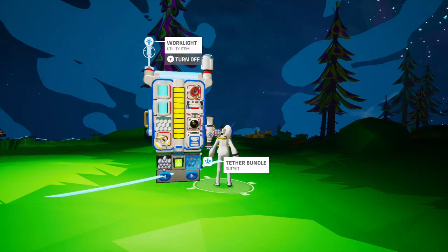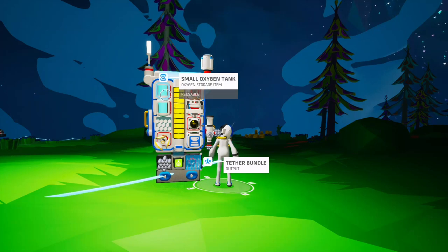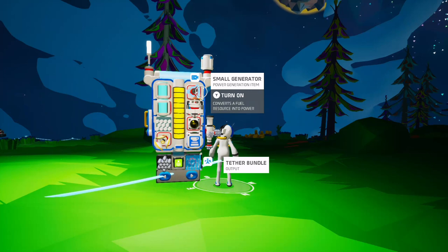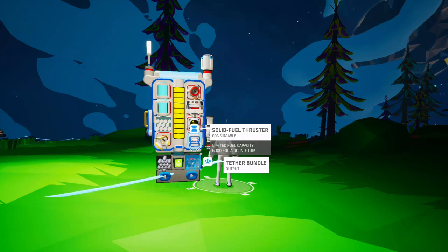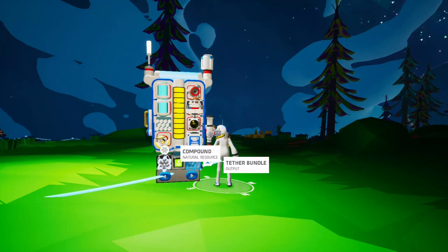So these are the things I like to bring: a work light, a canister, one or more oxygen tanks, a tether pack, a power supply such as a small generator, solar panel, or wind turbine — I usually like to bring two different types of power generators. Also a small printer, a beacon, and a packaged spare thruster. Again, the spare thruster is not necessary, but I recommend it.